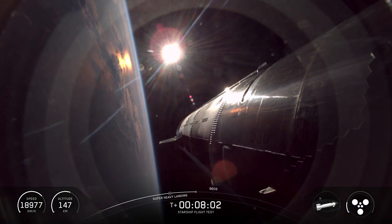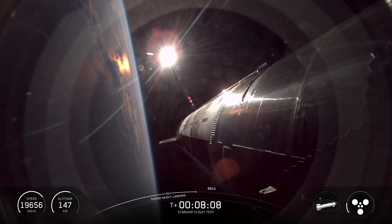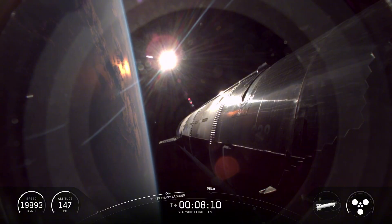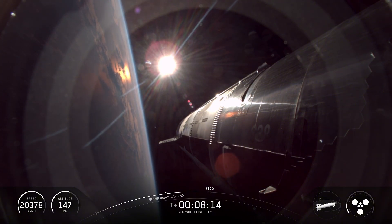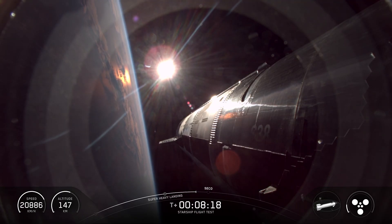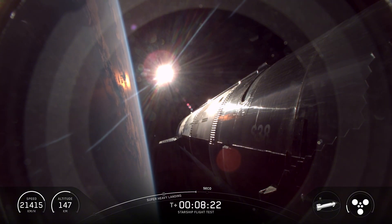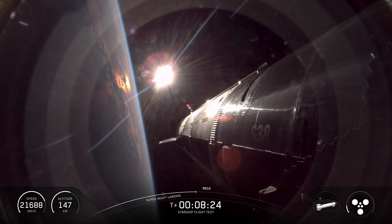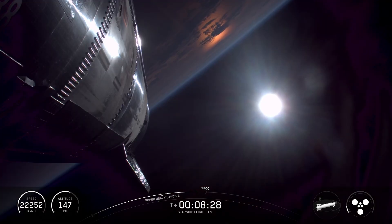Less than a minute to go. We are going to see the three RVACs — the vacuum optimized engines — shut down first, and then we'll shut down those three center engines. We should be a little under a minute until CECO. This is putting us into a suborbital trajectory, so we're intentionally going just slow enough that we're not going to achieve full orbit. This puts us on a course where those engines shut off and no matter what, we're coming back. Starship is in terminal guidance.